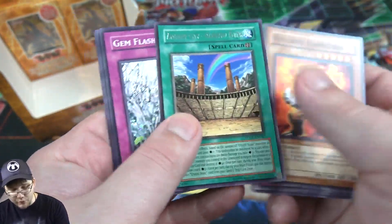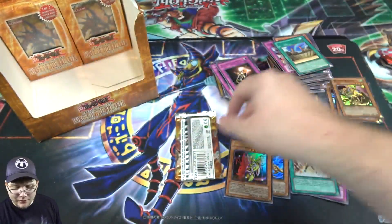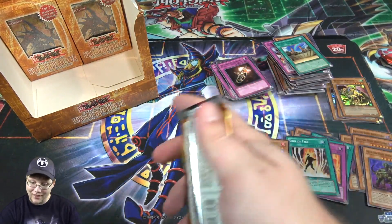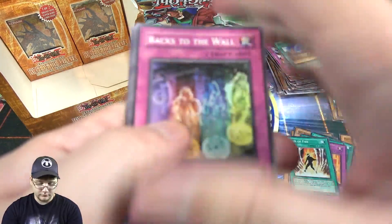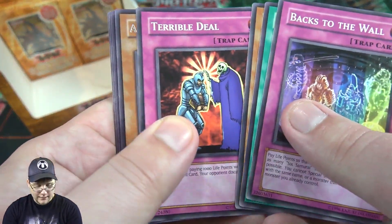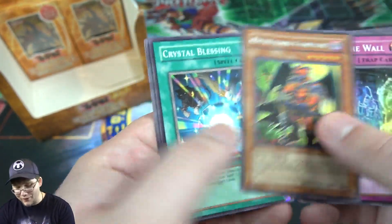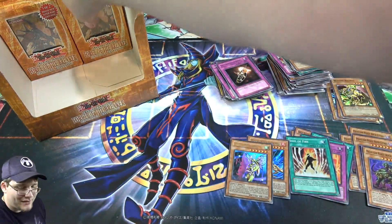Then we have Ancient City Rainbow Ruins — that's the field spell for Crystal Beasts. I believe that's also an Ultimate Rare you can get from this set, and if we got that, it is one of the coolest looking Ultimate Rares. Backs to the Wall. And okay, another Archfiend General — that's kind of funny. I guess we got a playset of it now.